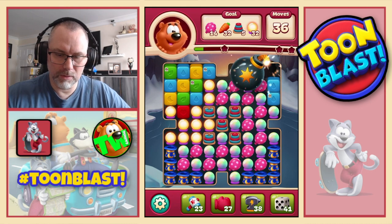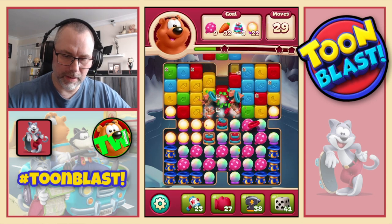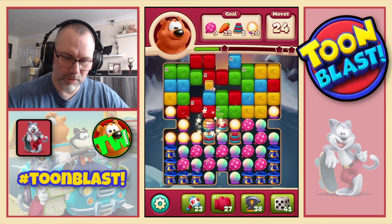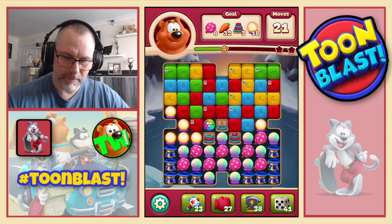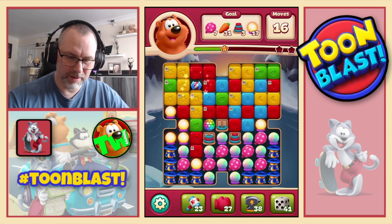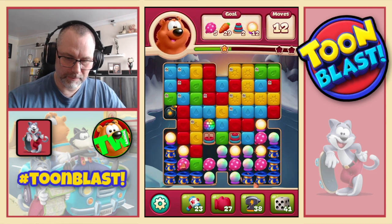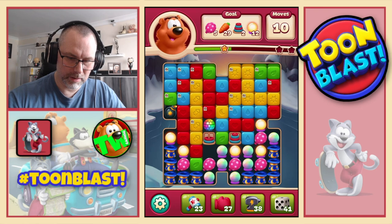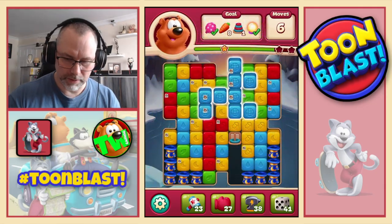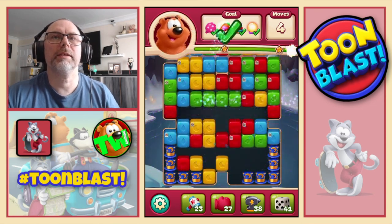Let's do large bomb on this side, just like that, and then large bomb on that side. That gives us a disco ball — we just need something to go with it. That rocket will drop down too far but we'll use it. Double disco means a party — nice. Disco ball rocket combo — we just need the eight carrots to finish this puzzle, which we get, and we also get three stars.